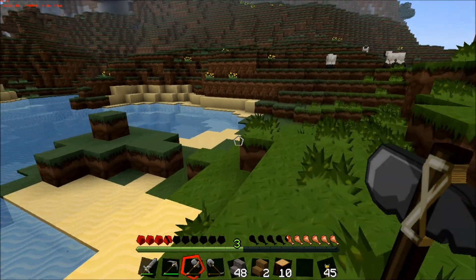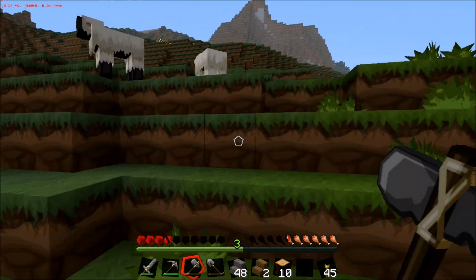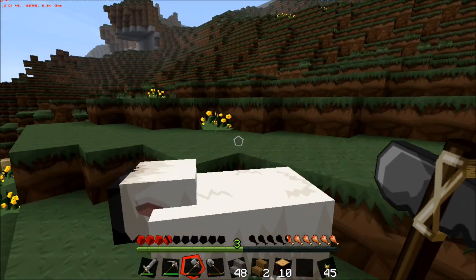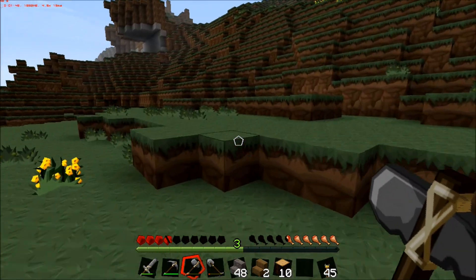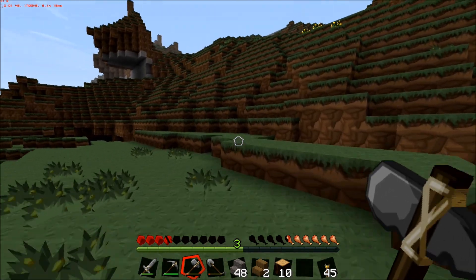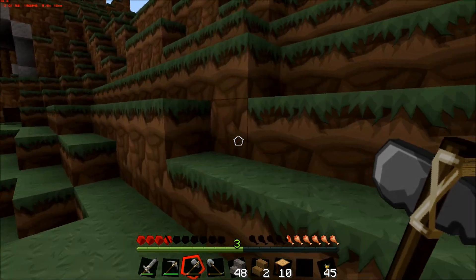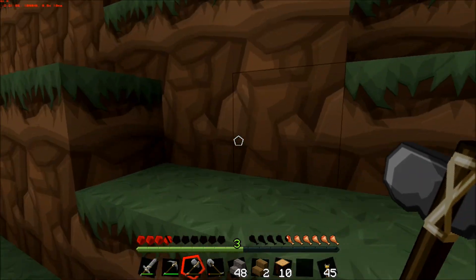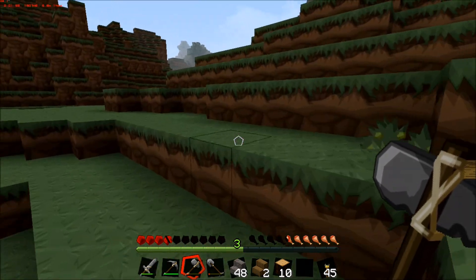Oh, an egg! Maybe we'll get a baby chicken and start an egg farm. But we'll need glass for that — quite a bit of glass. Yeah, we're gonna need glass, and redstone and all that other stuff because it's going to be fully automated.